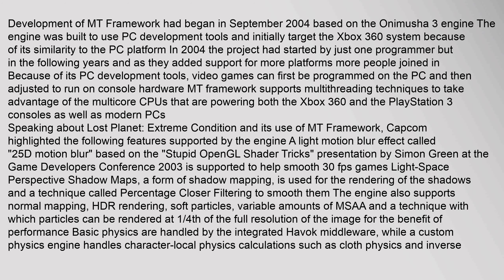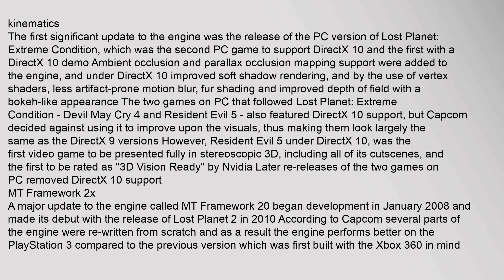MT Framework supports multi-threading techniques to take advantage of the multi-core CPUs powering both the Xbox 360 and PlayStation 3 consoles, as well as modern PCs. Speaking about Lost Planet: Extreme Condition, Capcom highlighted several engine features: a 2.5D motion blur effect based on the Stupid OpenGL Shader Tricks presentation by Simon Green at GDC 2003; Light Space Perspective Shadow Maps for shadow rendering with percentage closer filtering; normal mapping, HDR rendering, soft particles, variable MSAA, and quarter-resolution particle rendering. Basic physics are handled by integrated Havok middleware, while a custom physics engine handles cloth physics and inverse kinematics.